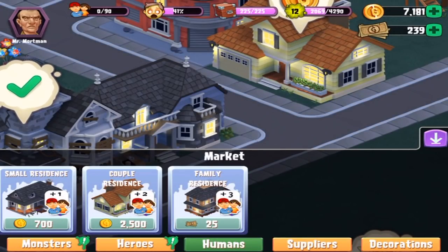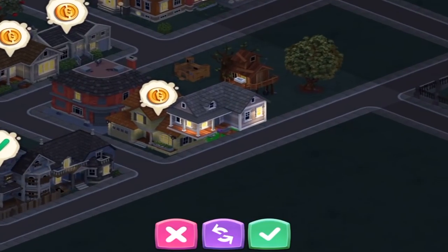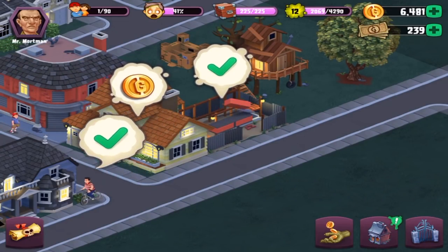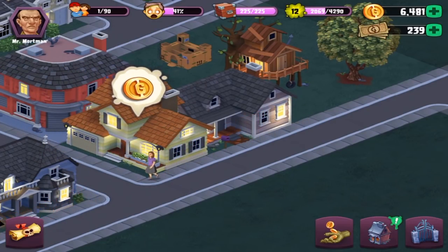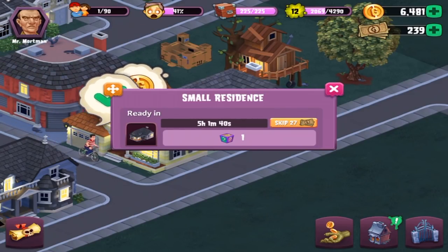Build a small residence — I don't really know what this is about, but I guess we'll find out. There are different brackets: 700 which is small, 2500 which is a couple, and then family residence. They only said small in the quest, so we're going to go with the 700 one. That's quite a large building, but it actually works there, believe it or not. It's done — why can't everything be an instant build? It looks like it drops one random thing. I'm completely not sure what it's going to be, but I am curious.